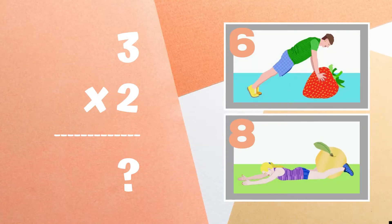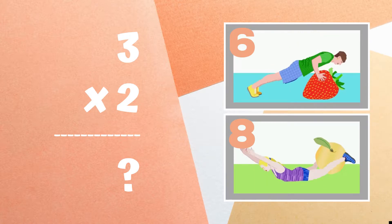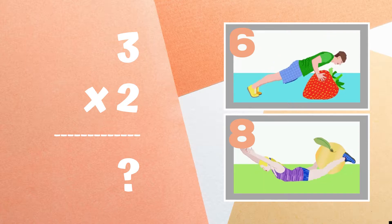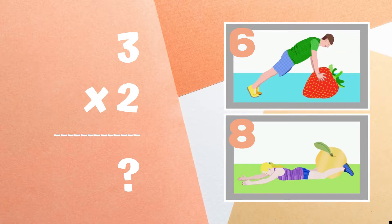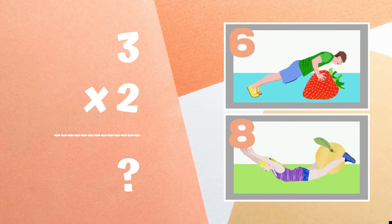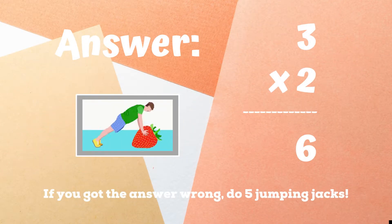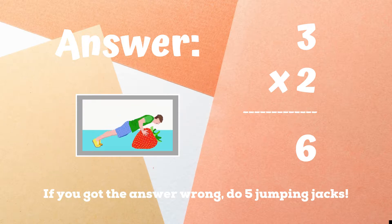Three times two equals — copy the exercise next to the answer you think is correct. If you are doing pushups because you got the answer six, you got the correct answer. Great job. If you didn't get it right, you have five jumping jacks until the next round.